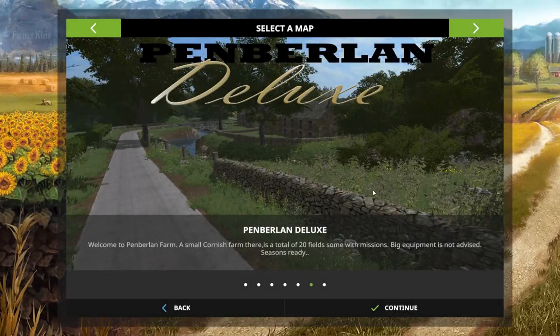Welcome back to another map first impressions video. Today we're going to take a look at Pemberlin Deluxe. This map can be found over at fsuk.com and there will be a link in the description. This map is an extension of Pemberlin, which was originally released many moons ago over at the Three Dudes Gaming Network, which seems to have gone by the wayside.